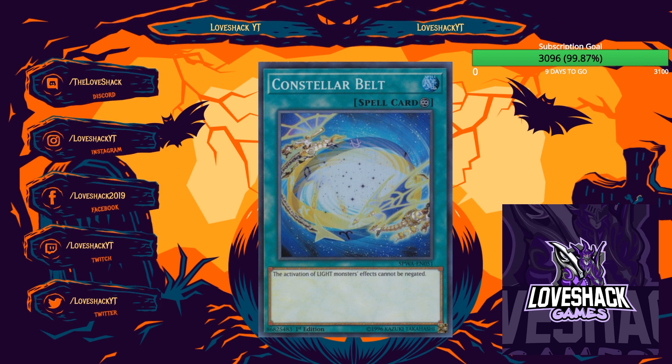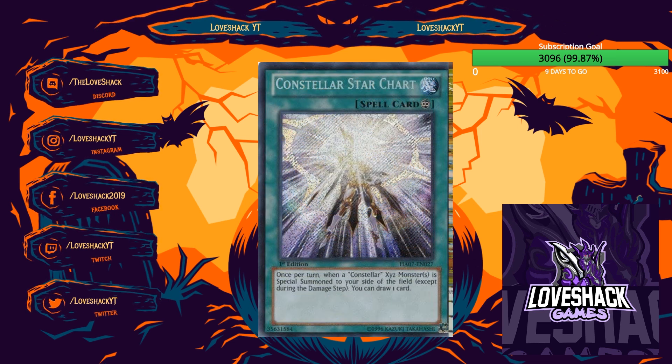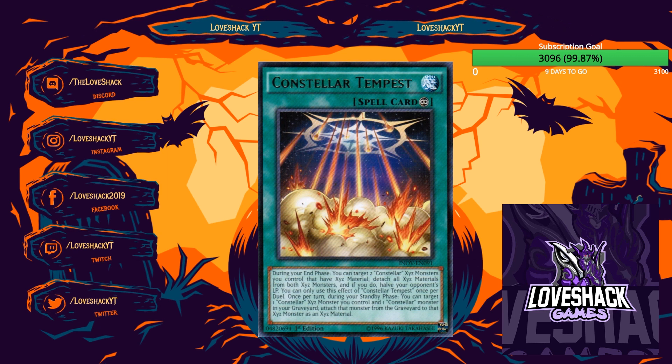Stellar Belt prevents the activation of Light monsters' effects from being negated — decent, maybe a side deck card against trap-heavy decks or effect-negation strategies. Star Chart was one I always liked: once per turn, if a Constellar XYZ is Special Summoned, you draw a card — and it's not a hard once per turn, it's once per copy. So with two out, you draw two when you XYZ Summon. Being searchable helps — probably fine as a one-of in the deck.